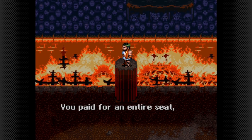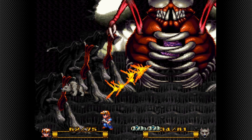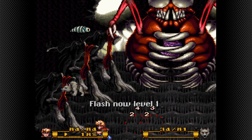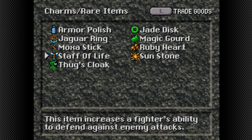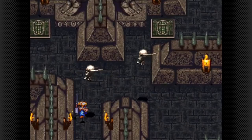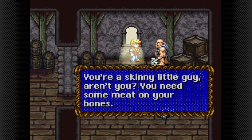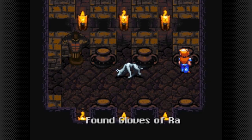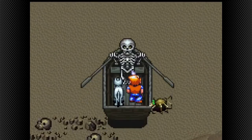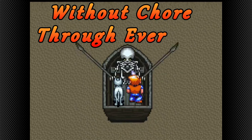Welcome back to the second part of my Secret of Evermore strategy guide. In the first video I covered the prehistoric age, so it is now time to move on to Antica. We will finally get some exciting charms to boost your character stats, but will also have to deal with some not so exciting dungeon mazes. If you watch this video you will have no problems going through this age while also getting all the important items and spells, so you can enjoy the game and play without chore through Evermore.